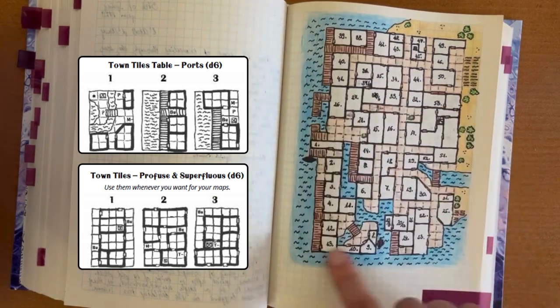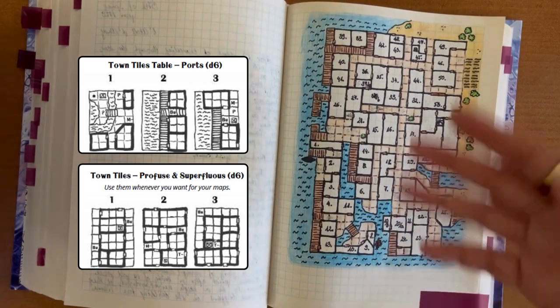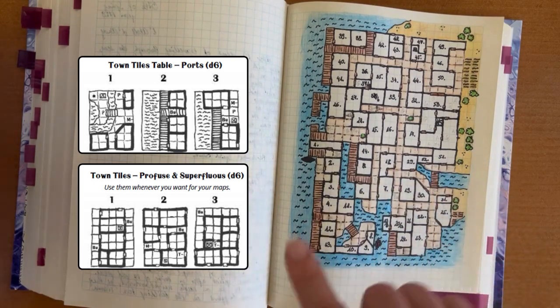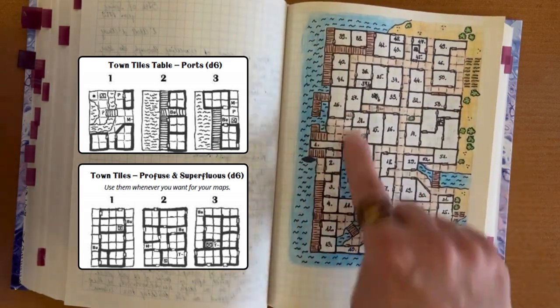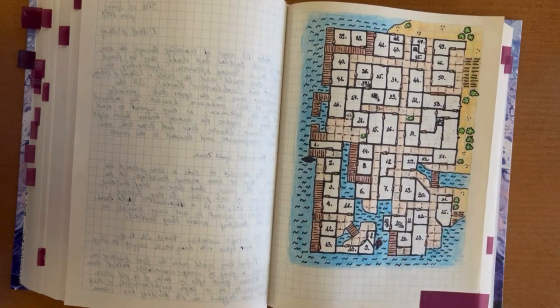I decided: I will roll the D66, but when the result is totally not fitting to my settlement, I will roll using these type of tiles instead. That's how I could build this pirate-themed settlement. So that was one thing I decided.